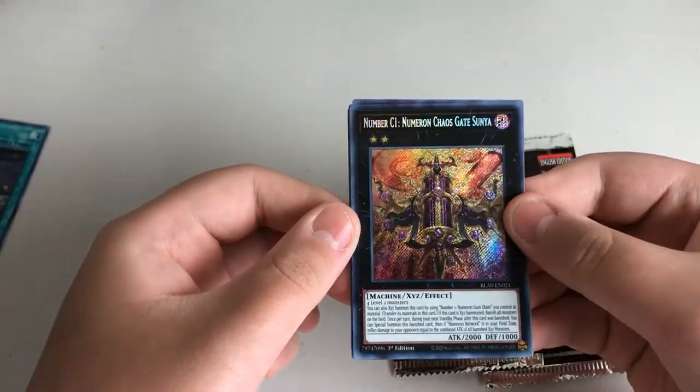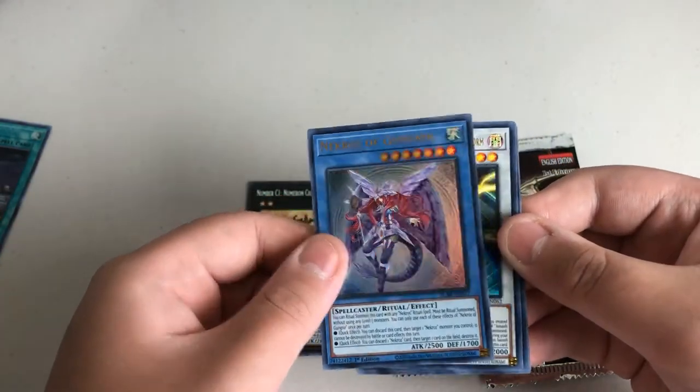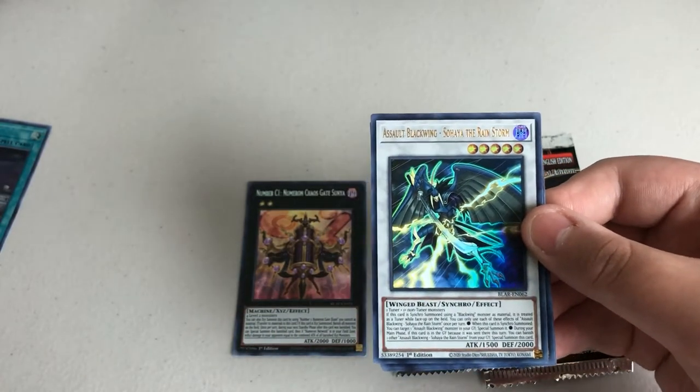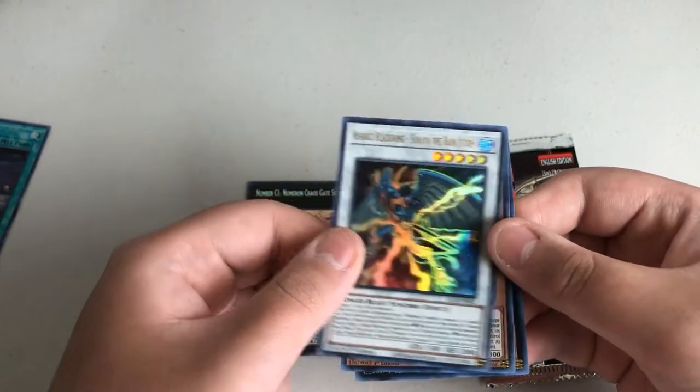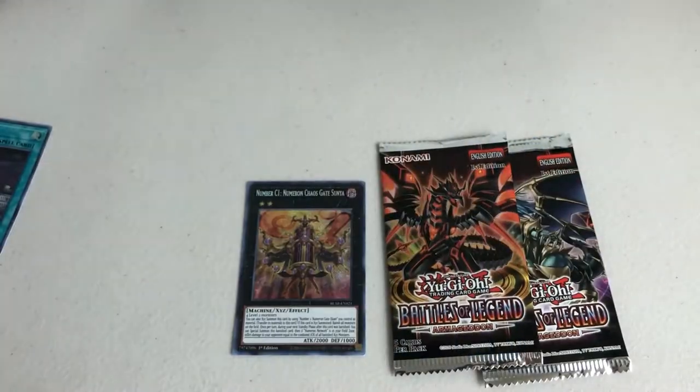Number C1 Numeron Chaos Geek Sanja — cool, secret! Necrowse of Ganganeer, Assault Blackwing Sohaya the Rainstorm, Penguin Torpedo, and Number 2 Numeron Gate D. Okay.